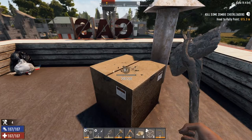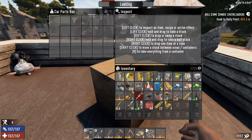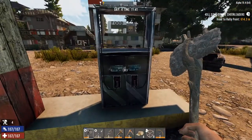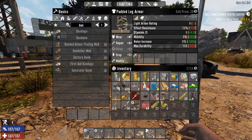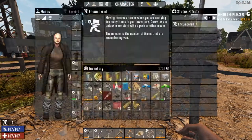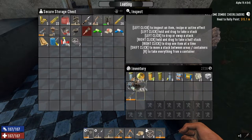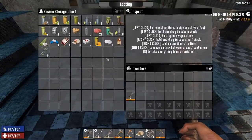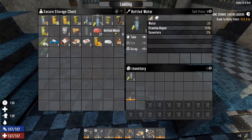Got a chest! A couple of recipes, we'll use them. Nothing in the pumps. We'll just swap that mod over. Drop off all this rubbish - we've got an airdrop! Better fuel up so we're good to go.